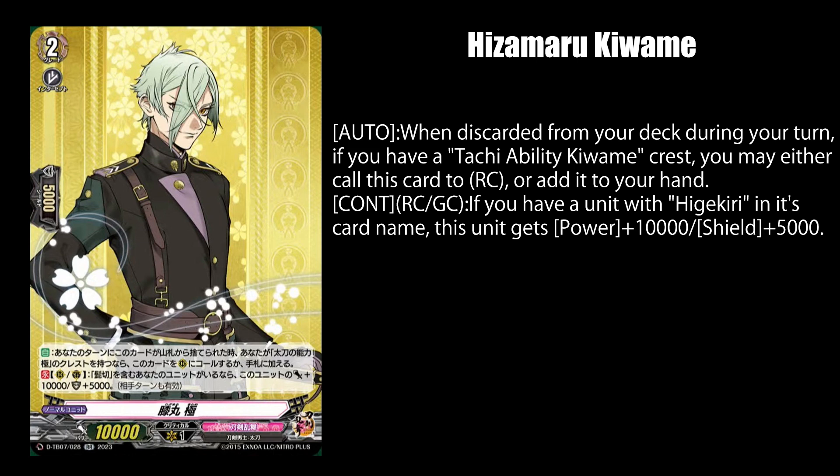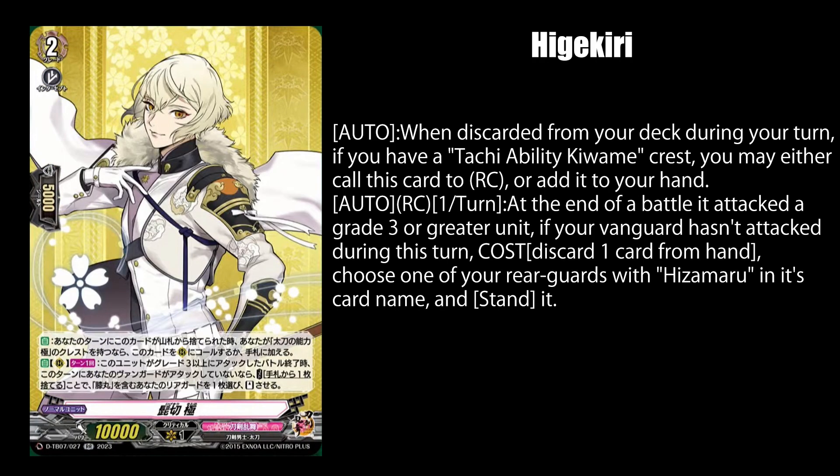Seems that this isn't just a discount Overlord deck, but also a discount Grand Blue deck as well. Higekiri, when sent from your deck to the drop zone during your turn, lets you either call him to rear guard or add him to your hand if you have a Tachi ability Crest. And once per turn while on rear guard, you can pay 1 discard at the end of the battle he attacked a grade 3 or higher unit and your Vanguard hasn't attacked this turn, to stand his Amaru on your rear guard. We are reaching meta tier with samurai sword boys being able to do 5 attacks in 1 turn.